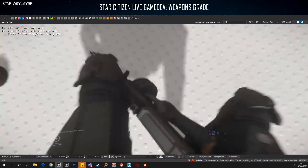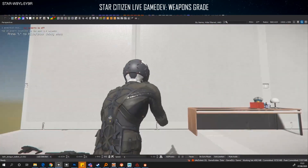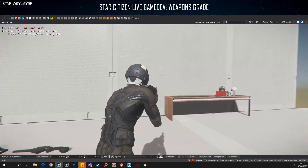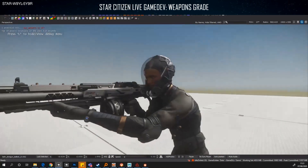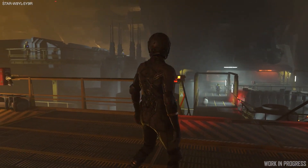For weapons, the Bayring BR-2 ballistic shotgun is at 71% complete with 5 out of 7 tasks being done. One was completed last week, so just two to go there.